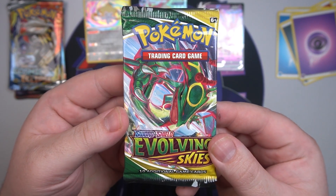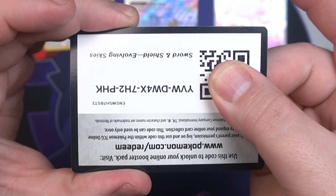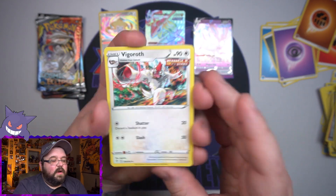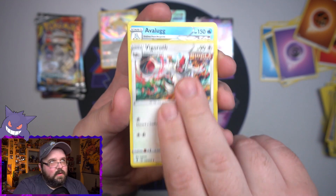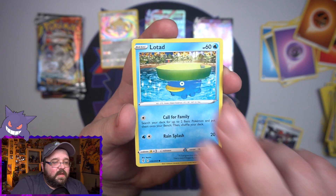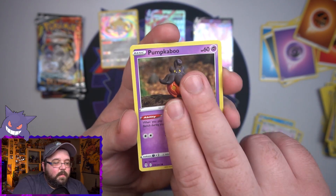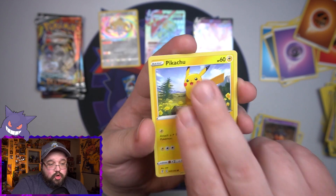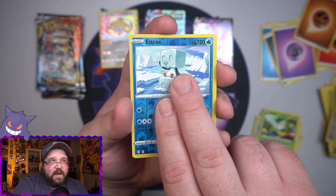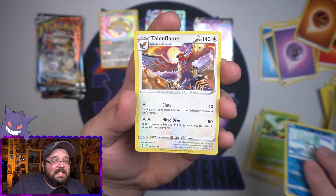Last Evolving Skies pack - we've got to have some last pack magic. We've done good but I still want more. There's your code. Energy - Fighting Energy off. Last Evolving Skies, come on - end it with something good. Avalugg, Raihan, Lotad, Rufflet, Pumpkaboo, a Pikachu, Petilil, a Reverse Ice Queen, and finally on the end... Disappointment.